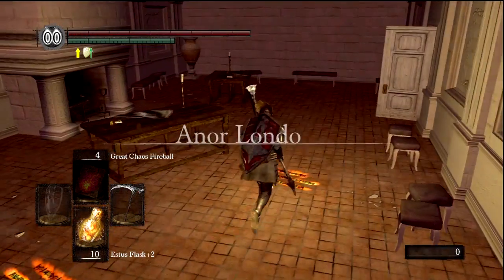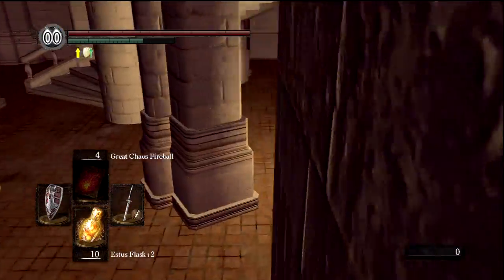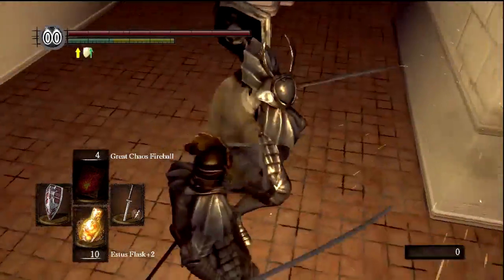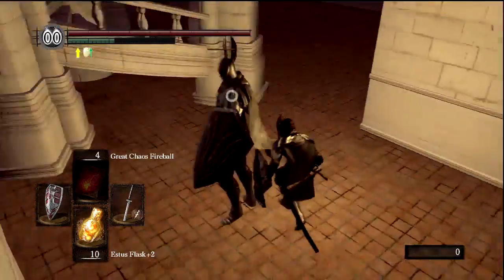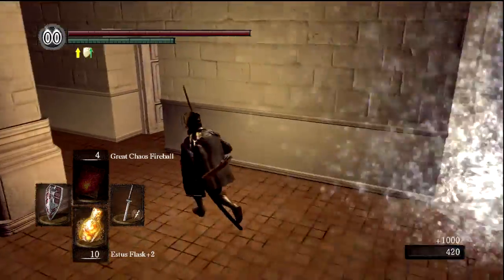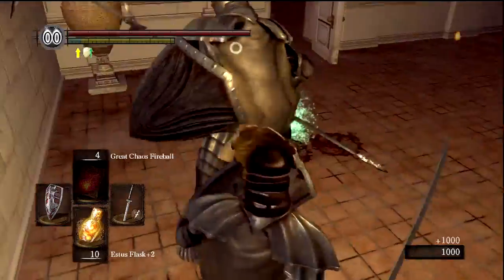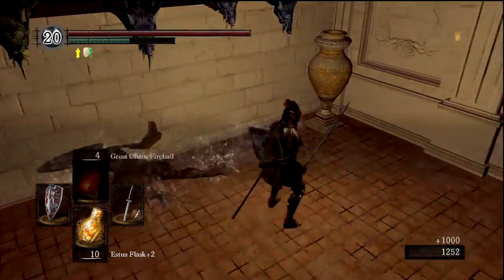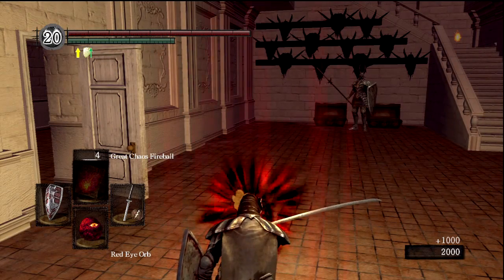They go like one of two ways: either you invade somebody using the Drake Sword and nine times out of ten you're going to expect a fairly easy victory, or you're going to invade somebody and think — what kind of weapon is that? I've never seen that before — in which case you are probably going to die, because you don't know its moveset. You just don't really have the knowledge to get you through, if you know what I mean.